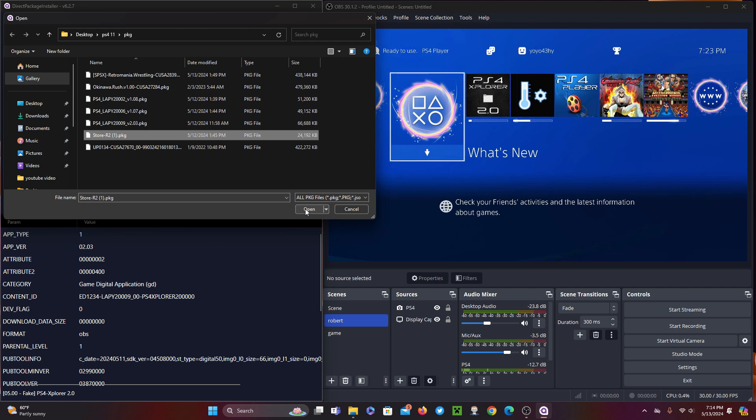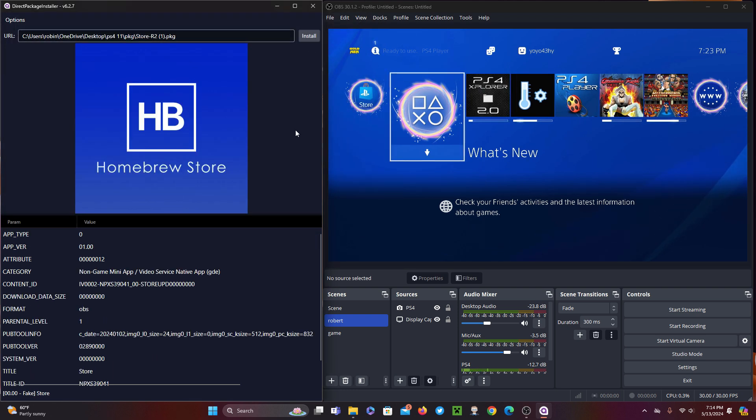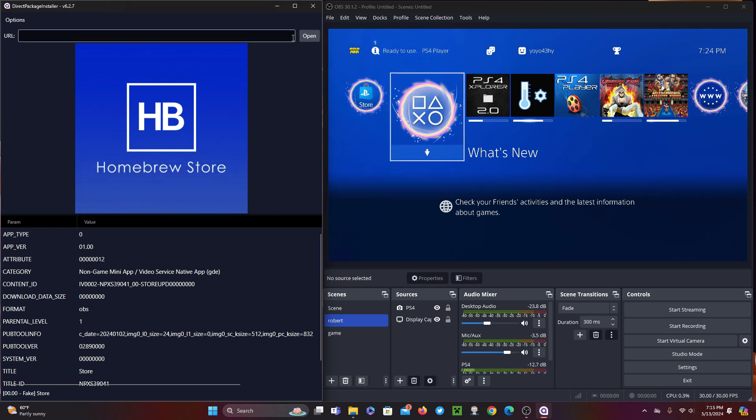The Direct Package Installer doesn't handle parallel decompressions well. If you're downloading from a compressed file, try downloading one at a time. Compressed file downloads generate a temporary PKG cache on your hard drive, which will require free space according to the size of the PKG.